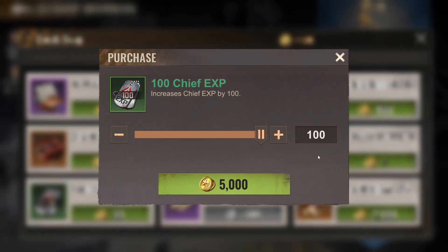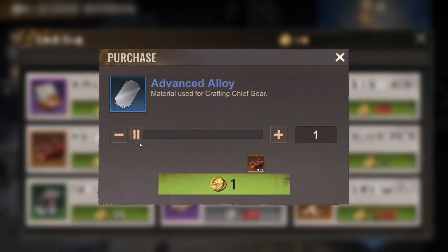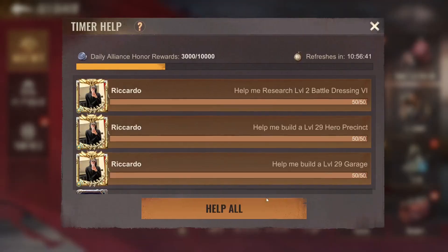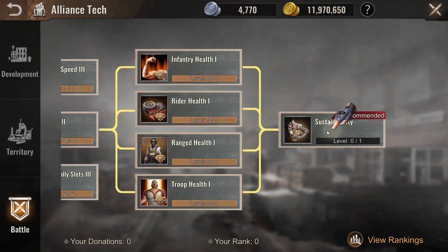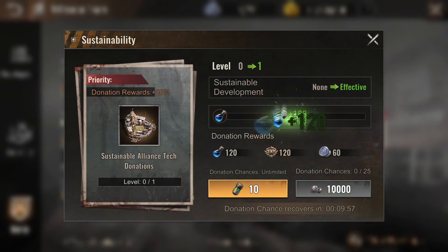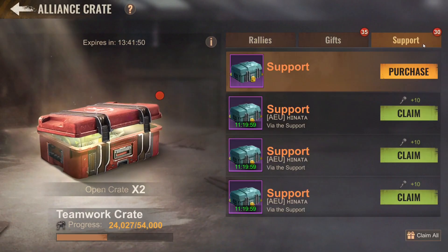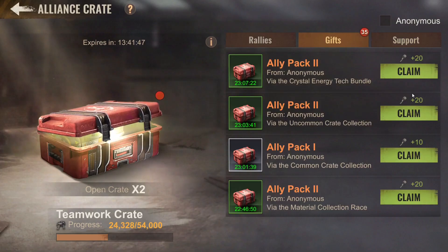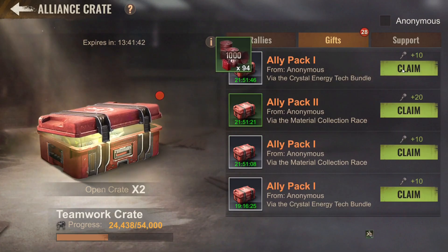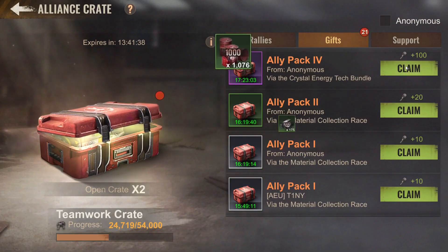I'm going to focus on some chief gear stuff, just dump it all in. Let's claim all of these things, and after that we're going to go do some intel missions if possible, because my marches are in trap. I think I won't be playing trap today, at least not anymore. I'll join this — that should be enough to get me the lowest amount of rewards, and I'll be happy.